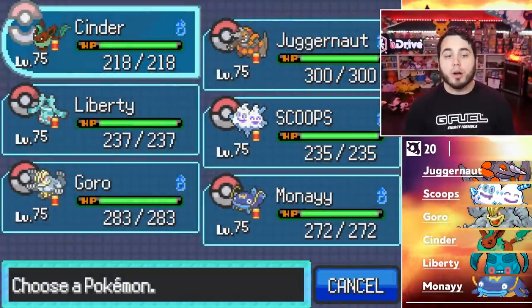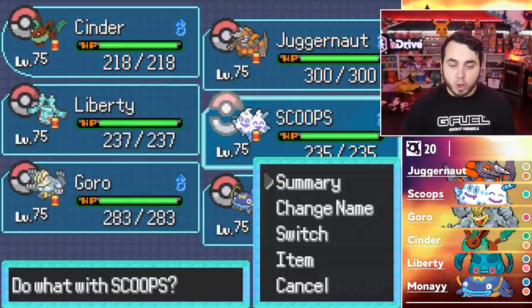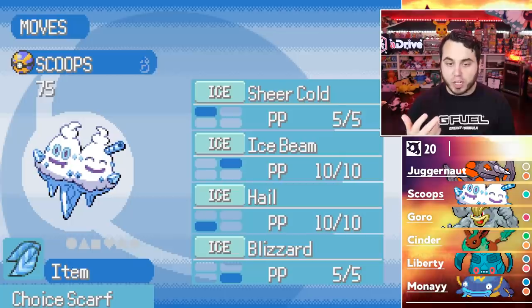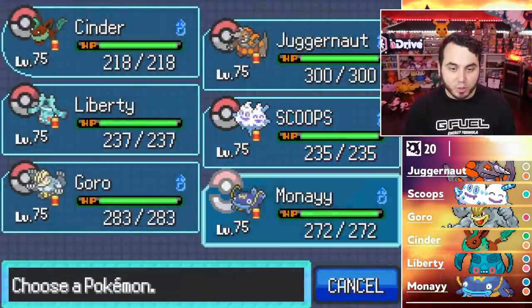I did train up the team to get it where I wanted. We decided to add Scoops to the squad — Choice Scarf Scoops with Snow Warning to boost his Blizzards. He does have Sheer Cold, Ice Beam, Hail, and Blizzard. I'm not sure what we're doing with all that.